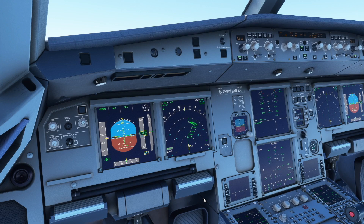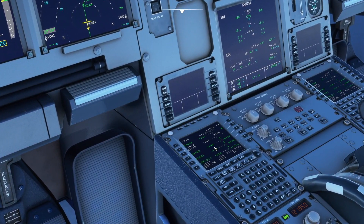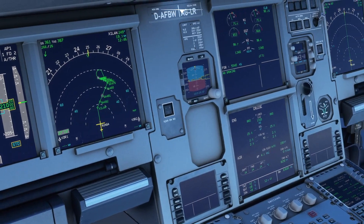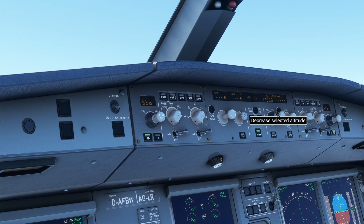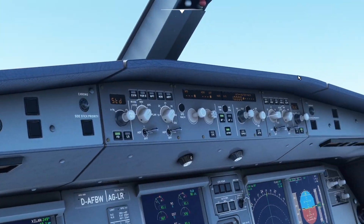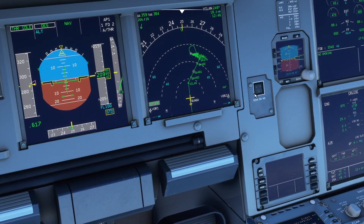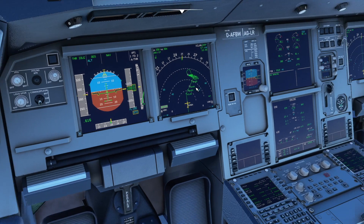We just hit FL210 at Rungo, so the next waypoint is S482, which we have an altitude for in the MCDU at 10,000 feet. We're going to set our MCP altitude to 10,000 feet and initiate the descent by clicking upwards. As you can see it starts coming down and we should hit S482 at 10,000 feet.